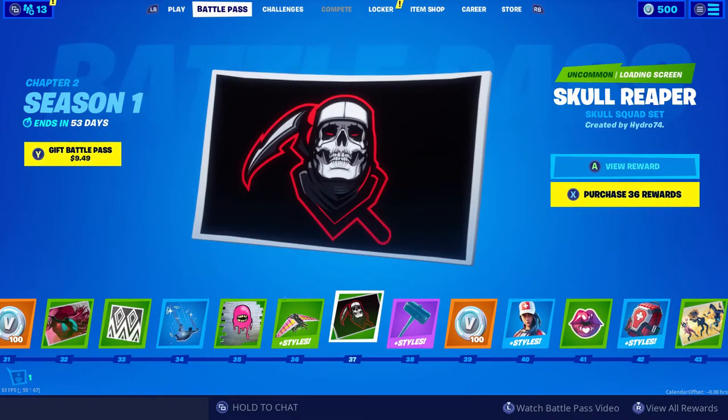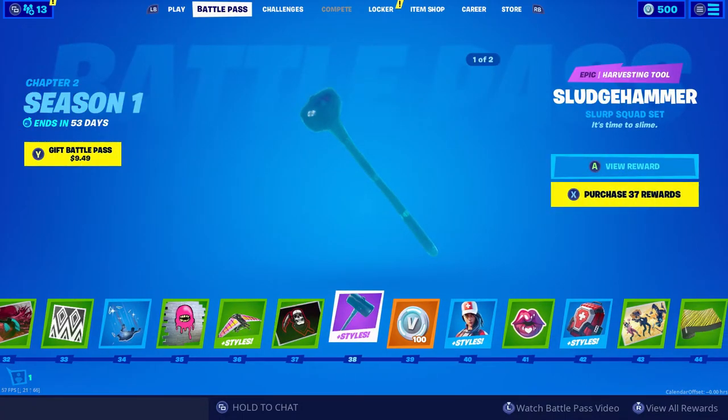Tier 37, Skull Reaper — ooh, this could be hinting to a new skin coming to the item shop for Halloween. That looks pretty cool. Sludge Hammer — that's so cool with different styles and colors just like the other set. This is probably the coolest set I've ever seen.